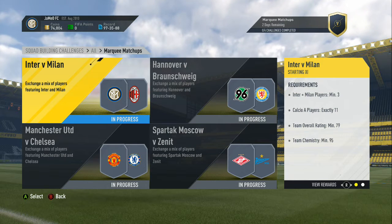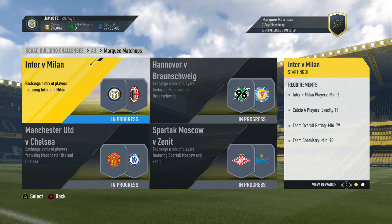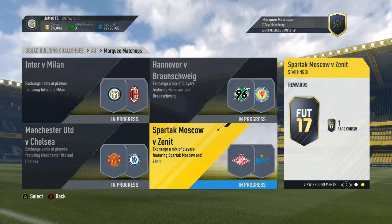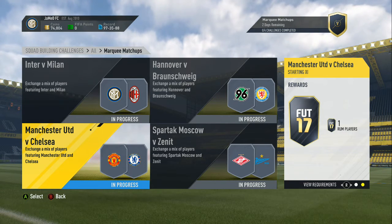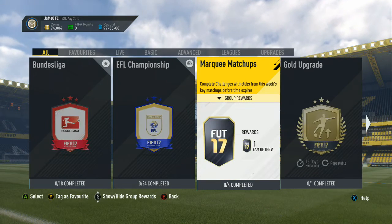Hannover versus Braunschweig, or however you pronounce it, Spartak Moscow versus Zenit, and Manchester United versus Chelsea. We get a Jumbo Premium Gold Pack, an All Players Pack, a Rare Consumables Pack, and a Premium Electrum Players Pack for completing the four individual SBCs, but for completing the whole lot we get a Team of the Week Pack.